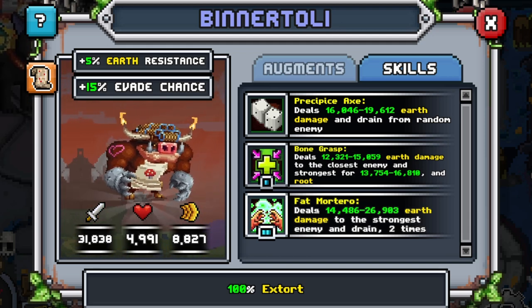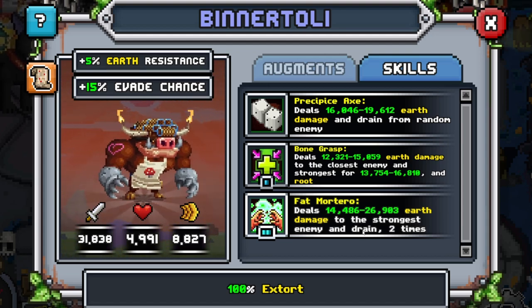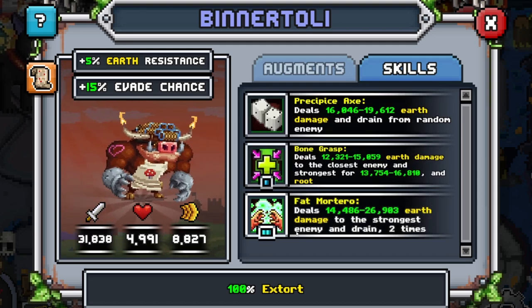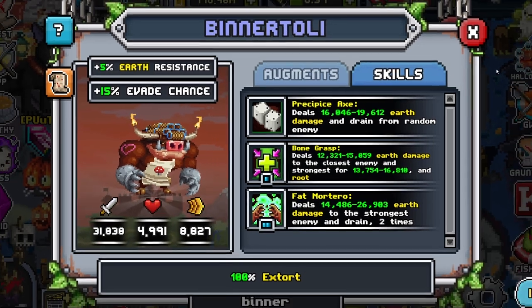The whole point of Binnertoli is to get rid of a very strong tank up front. The third skill deals earth damage to the strongest enemy and drains two times. I personally think Binnertoli is better on attack, but of course it is a 2 SP skill which you're not going to be getting too often.